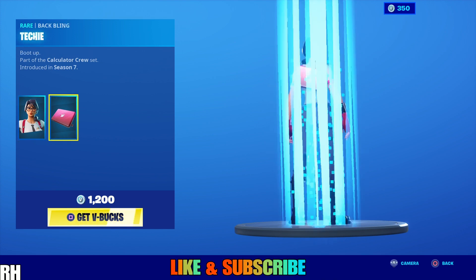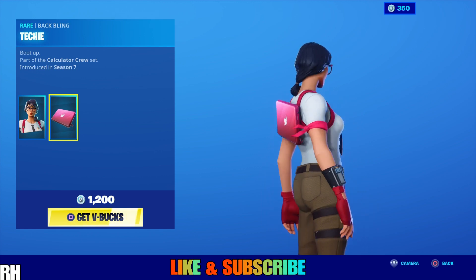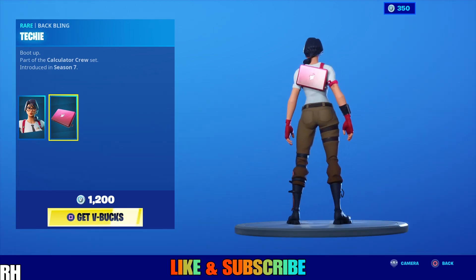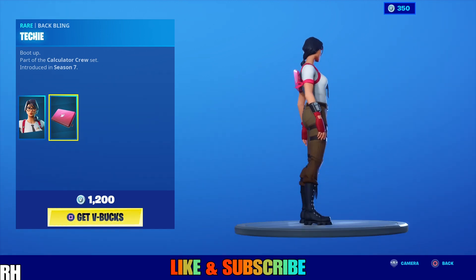Maven — introduced in Season 7, she looks cool. I don't know why, but I always think of SpongeBob when I see the outfit. I think it's neat having a laptop on your back — it's different, and it even has a USB on it and it's pink.